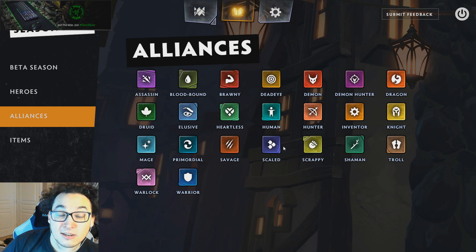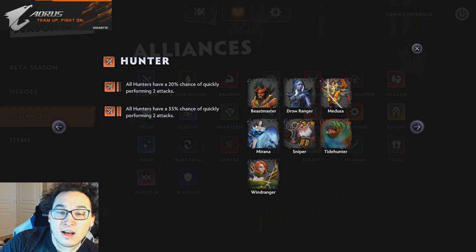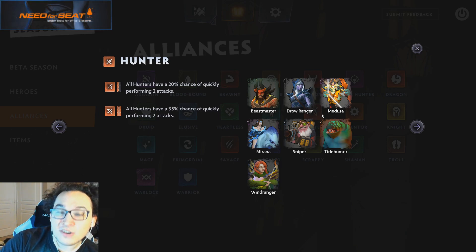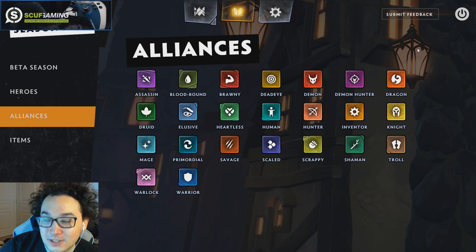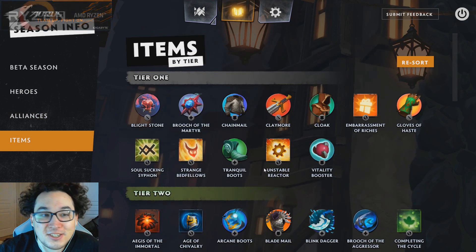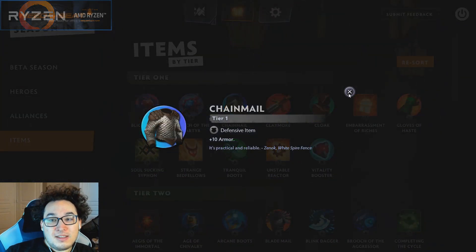Think about going to level nine a little bit more aggressively here. Your final board does want these nine units — six Hunters and three Warriors — and you very much want the increased probability of finding these rare units by being a high level when rolling. So if you're on Hunters and having a good win streak in the mid game, and you feel like you can greed up to level nine before you start rolling down on rounds 21 to 25 or so, that is a fantastic position to be in and you will probably win the game.